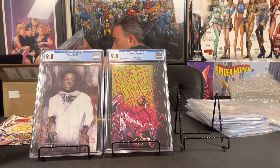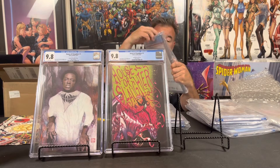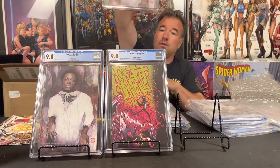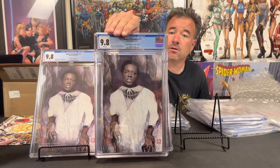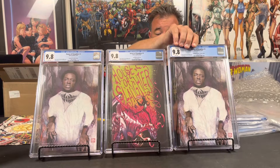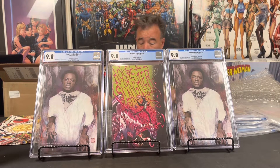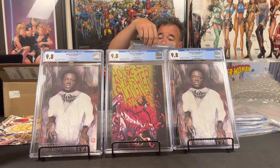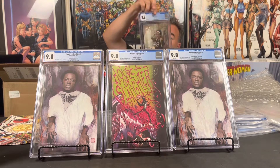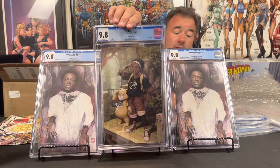We're a little bit out of order but here's what it is. The Zoo virgin was limited to 800 copies and the trade was limited to 1,000 copies. Here is Eve number one — I think this is the one-for-50 ratio.